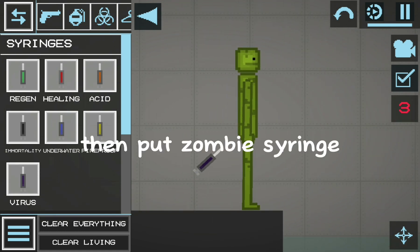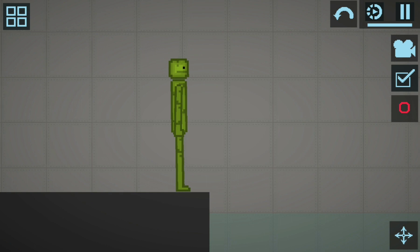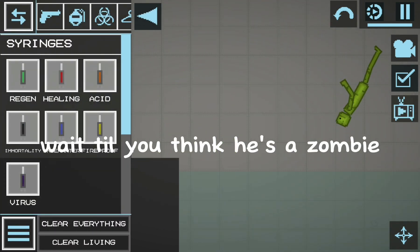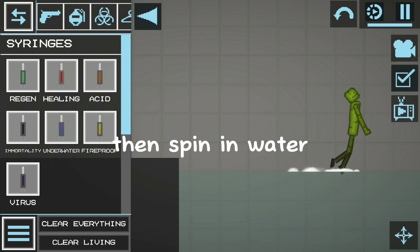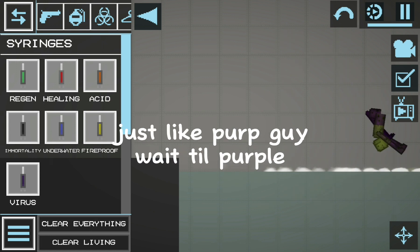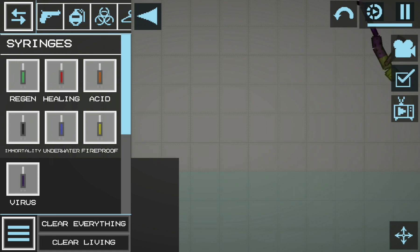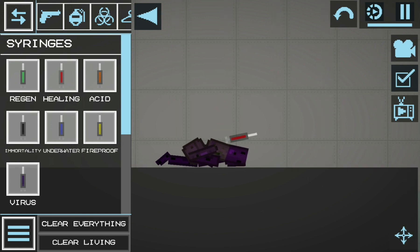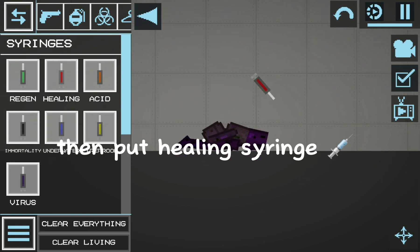Then put in a zombie syringe. Wait till you think he's a zombie. Then spin him in water — just like the purple guy — and wait till he turns purple. Then put in a healing syringe.